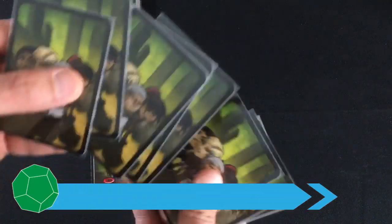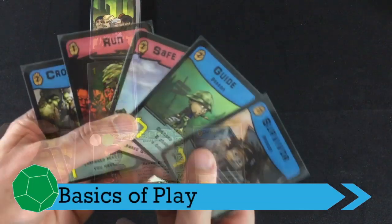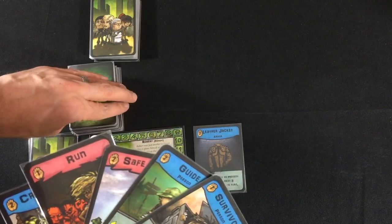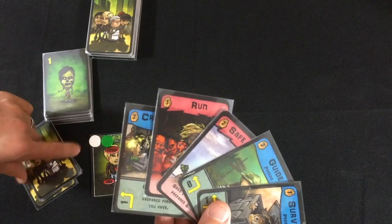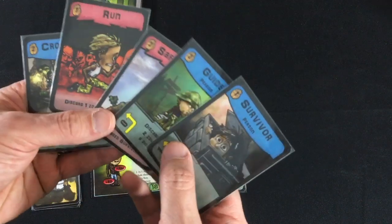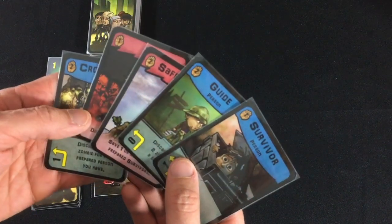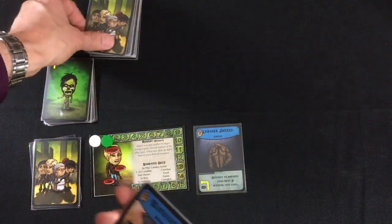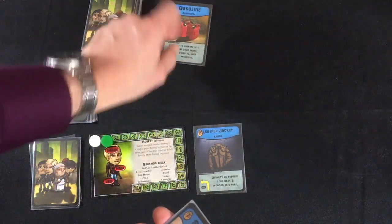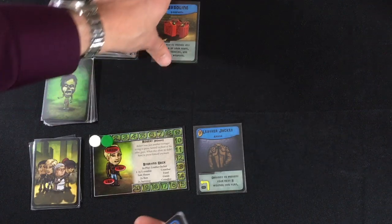The basic gameplay idea is you draw five cards each turn. Any zombies in your hand immediately go into your zombie area next to the zombie deck — you have to deal with them right away. The rest of the turn is playing cards. You can discard any card to flip the top card of the area deck, making it available to add to your deck. In this case, gasoline.